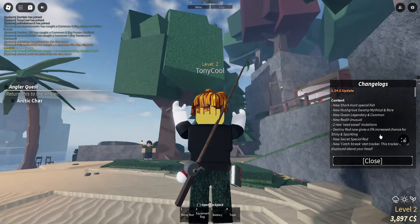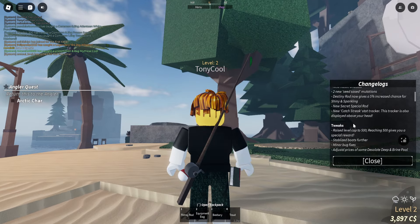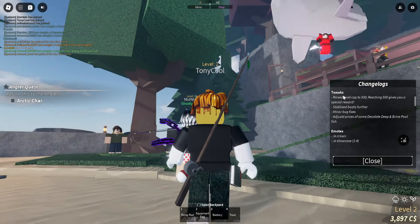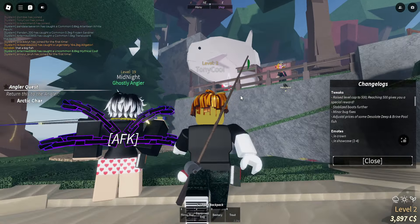So the new Destiny Road now gives a 5% increased chance for shiny and sparkling. A new Secret Special Road has been added. New Catchstreak, Stat Tracker, and Distract is also displayed above your head. New Tweak — raise level cap to 500. Reaching 500 gives you a special reward, and both further stabilized.